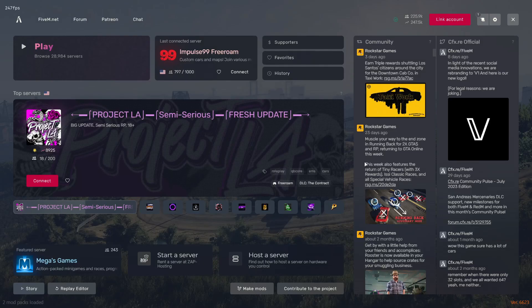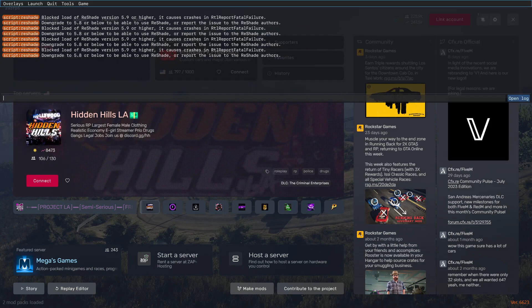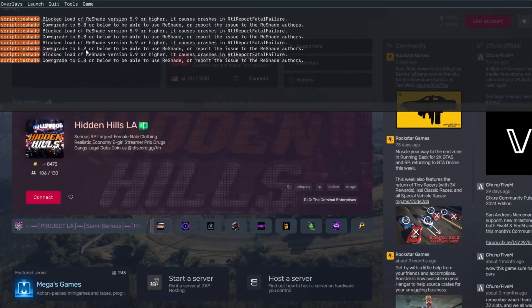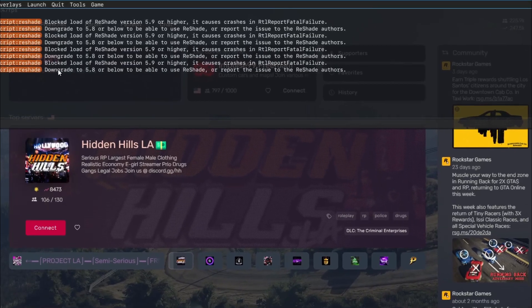Hello, what's up guys. In this video we will be fixing the ReShade error. ReShade 5.9.0 and 5.9.1 is not working on FiveM after the FiveM updates, and it's giving you some kind of this error. If you press F8 on your FiveM, it will show you to downgrade to 5.8 or below.